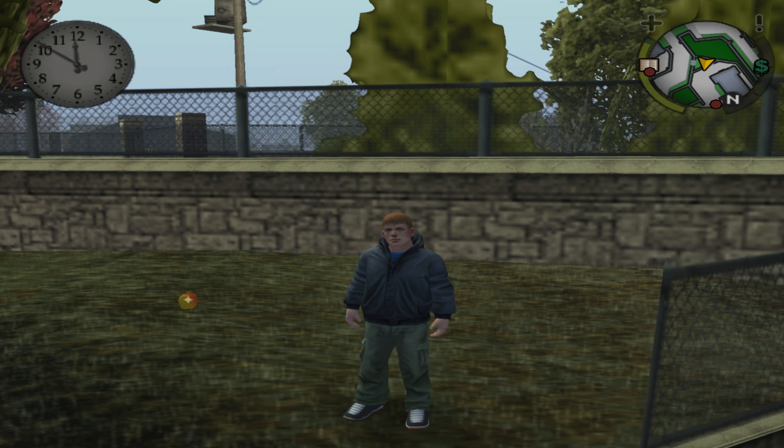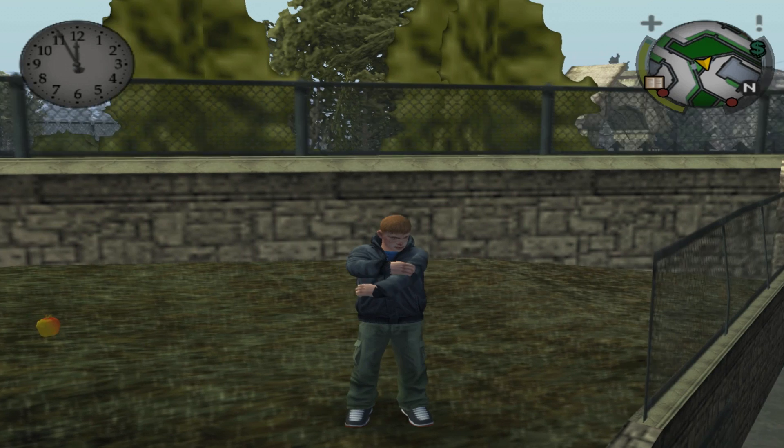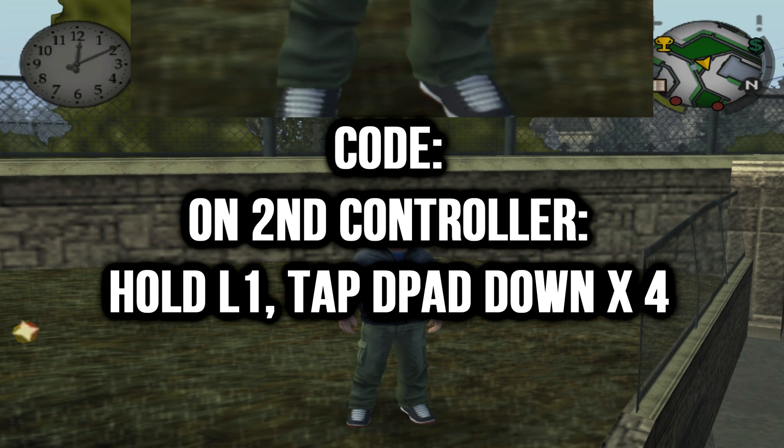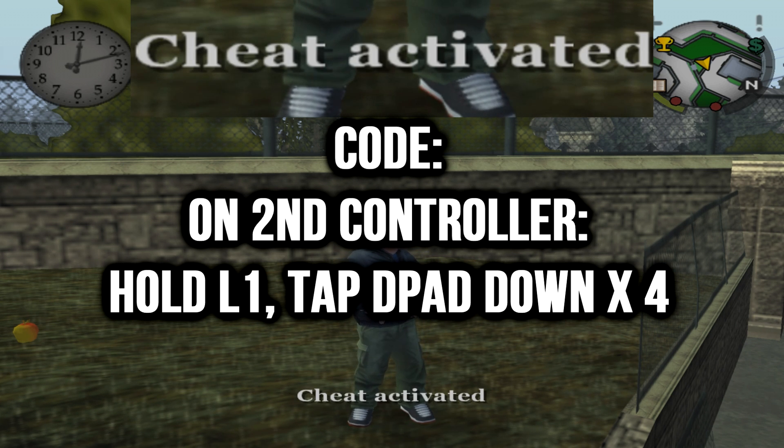Simon Bestia discovered a brand new cheat which is actually mysterious because we don't actually know what it does yet. The input for this specific cheat is holding down L1 on your second PlayStation controller and then tapping down four times on the D-pad. "Cheat activated" will pop up on the bottom of your screen like normal. And that's it.